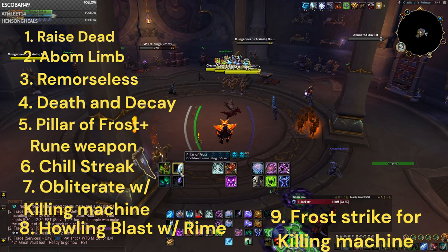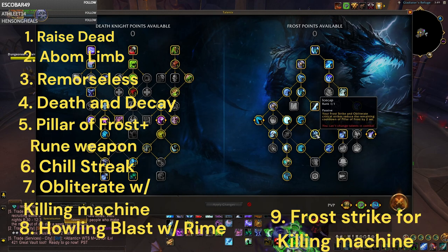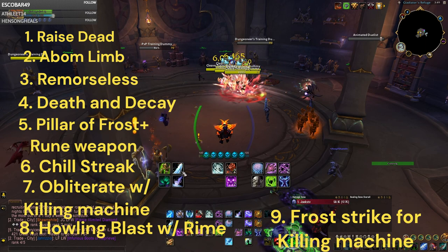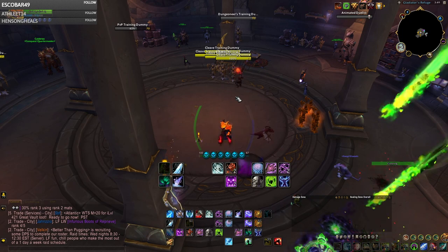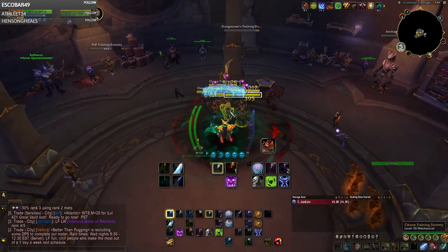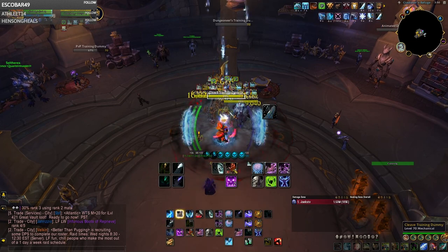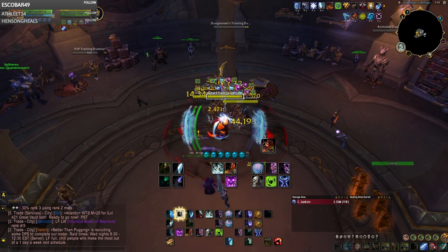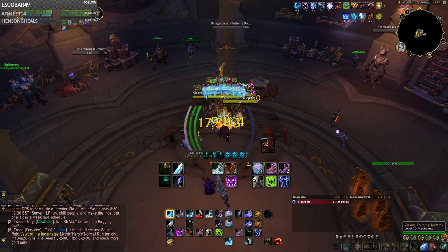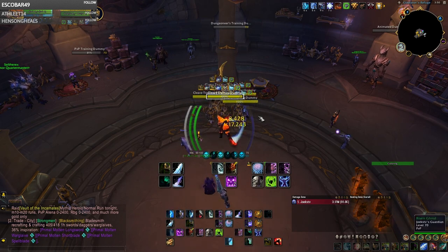You'll have these burst windows pretty often because Pillar of Frost has a really short cooldown — every Critical Strike from Frost Strike and Obliterate reduces it by 2 seconds, so your goes happen basically every 45 seconds, which is nice because that's typically in between defensive cooldowns and trinkets. Here's a look at everything in action: summon pet, Abomination Limb, Death and Decay, Remorseless Winter, Pillar of Frost into Chill Streak, cycling Howling Blast and Obliterate with Killing Machine procs, and Frost Strike in between — doing over 100,000 on the dummies. Frost DK is great at immense AoE pressure during their very short cooldown window.